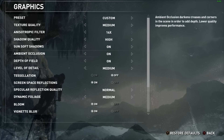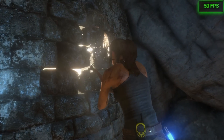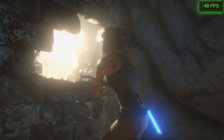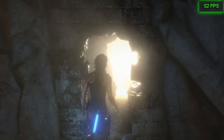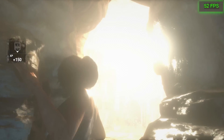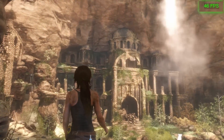Rise of the Tomb Raider was actually much kinder to the GTX 960 than I'd anticipated — it looks bloody fantastic. I was even able to keep on pretty much all the pretty options. The texture quality setting was the only place I had to make any concession, and again, that's mainly because of the 2GB of VRAM at play. Fancier textures mean bigger files, and that takes more memory.